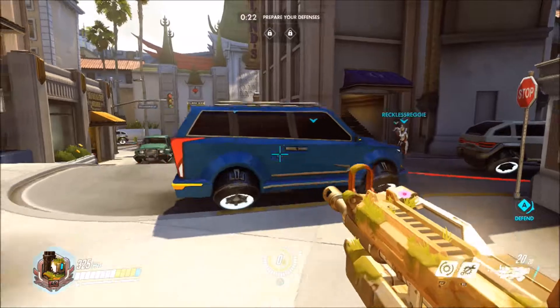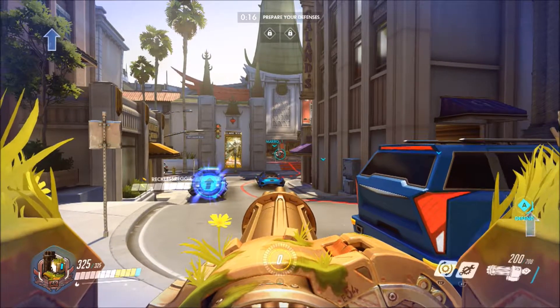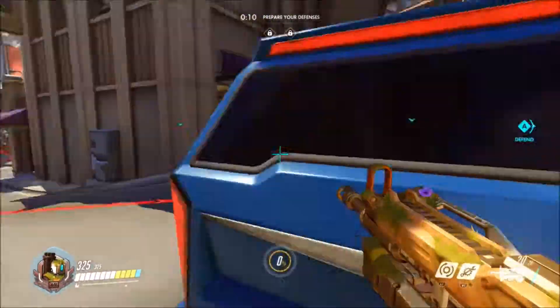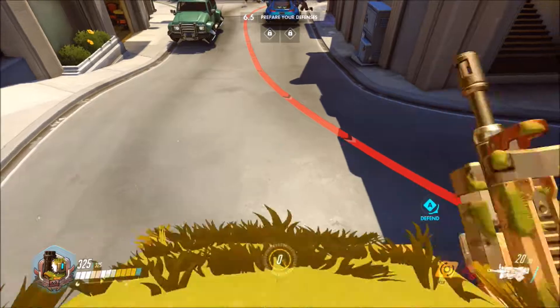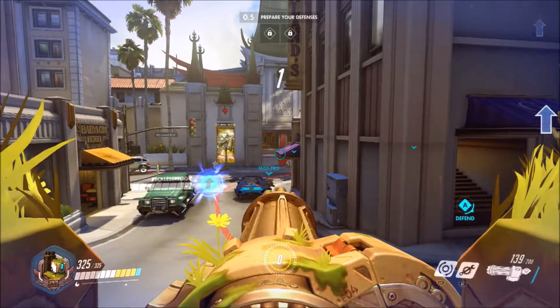I don't really see any point of using the turret because I could sit right here and look for people to come out. Maybe I could sit on top of the car — let me try: jump on top of the car and then pull out the light machine gun and let's see.